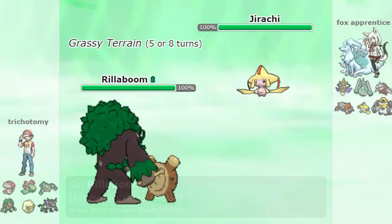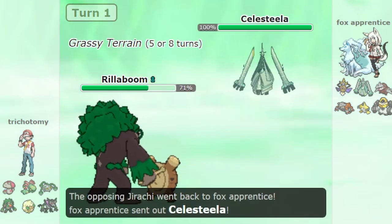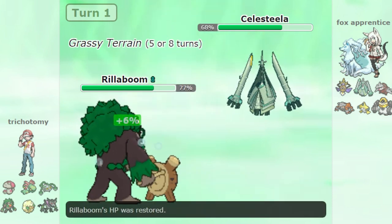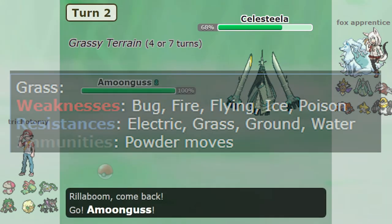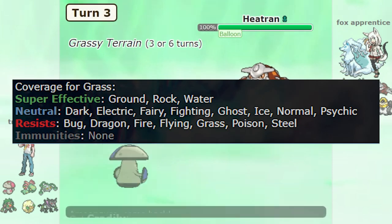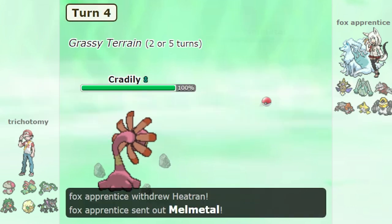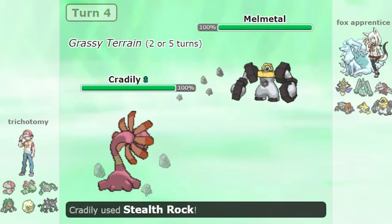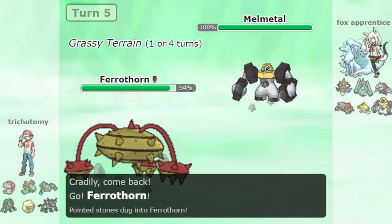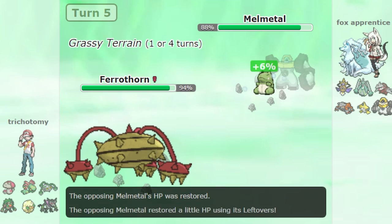At number 5 we have the Grass type. Grass is a balanced type, neither extremely offensive or defensive, but unfortunately the typing has some inherent disadvantages. Defensively, Grass has 5 weaknesses in total, and offensively it's not the best either. Rillaboom is a powerful offensive threat with Grassy Terrain, and Bulk Up Zarude can be threatening versus types like Psychic. Ferrothorn is also a top defensive Pokemon, but other than that Grass is stretched too thin with average Pokemon on a below average type.